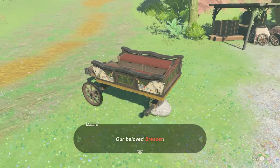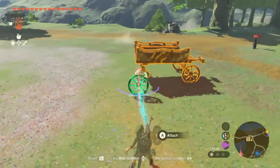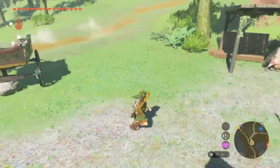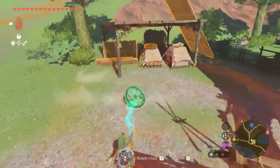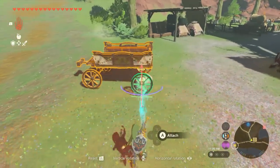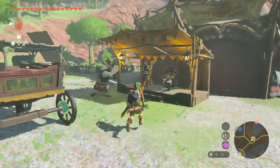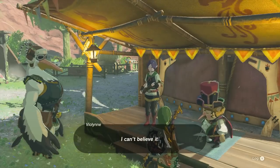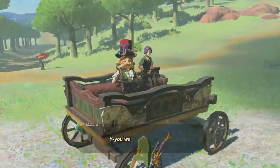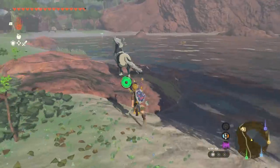First things first, we need to fix Breezer, the band's beloved wagon. Luckily, there are some wheels nearby. Carefully place the two wheels onto the wagon with Ultra Hand. Speak with Mastro and they will get into the wagon. Now, in order to deliver the wagon to the Fairy Fountain, you need a horse and a harness. If you don't have a horse, you can find some wild horses near the Woodland Stable beside Pico Pond.